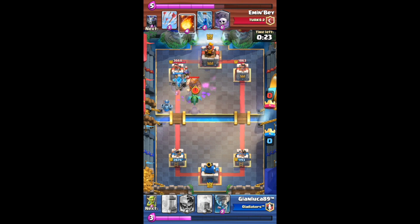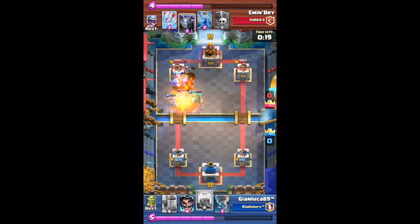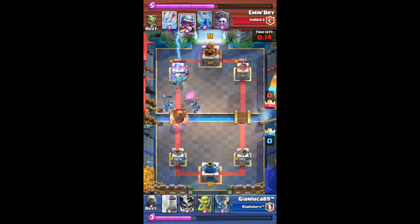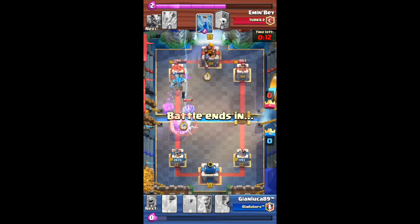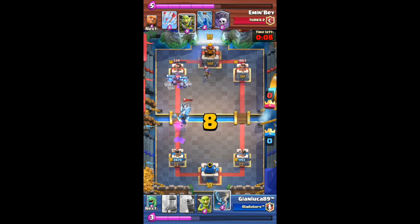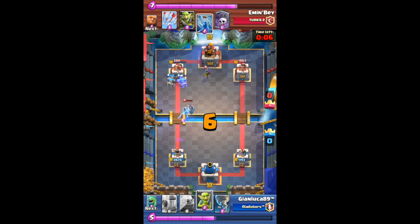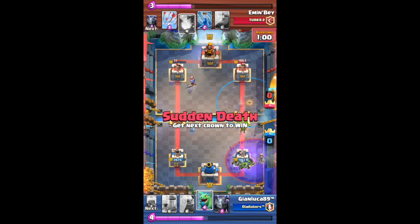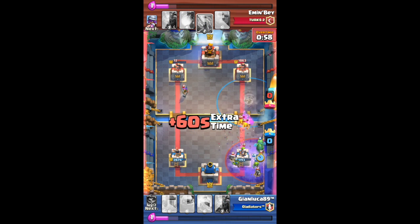For example: Minion Horde — you got a new Wizard, you use it, crushed. Skeleton Army — you got a new Ice Wizard, you use it, crushed. Also, here's a little tip: if you're in Builder's Workshop, use a Golem deck. Once you get all the cards there, it works so well. Even a Lava Hound deck works great at that arena.